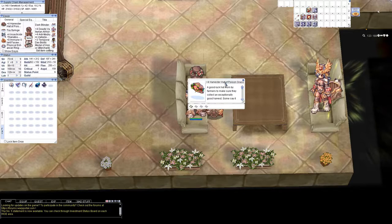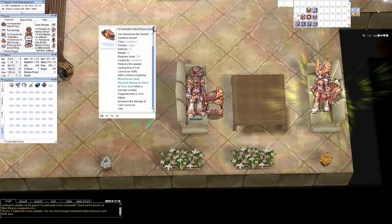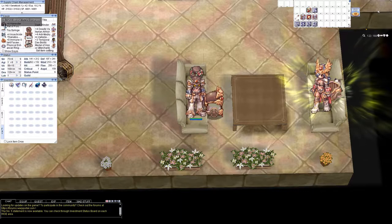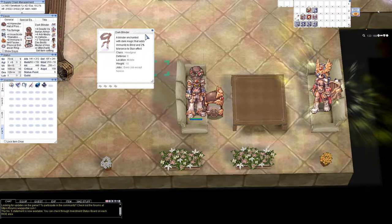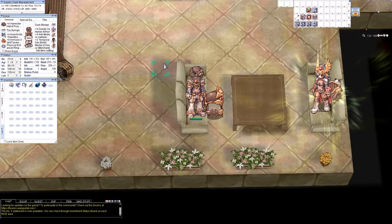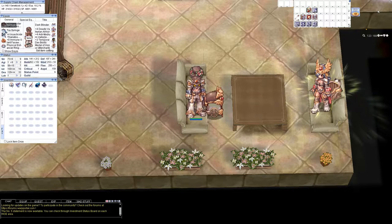The first thing we're going to look at is the upper headgear. This is the Harvester hat — it's a community headgear that reduces the variable cast time of Cart Cannon by 100%. At plus 9 it increases damage by 15%, but that's very insignificant, so plus 4 or even plus 0 would do just fine. For mid gear I have Dark Blinder — the only reason I have this is it's a middle headgear that does something. Otherwise you could go sunglasses, or just leave it blank.